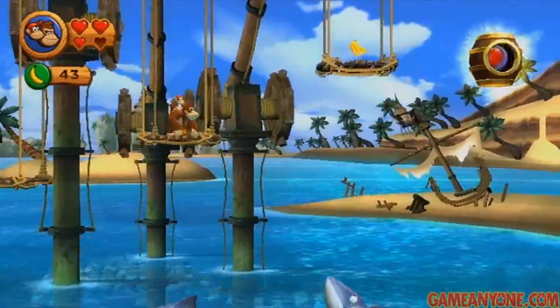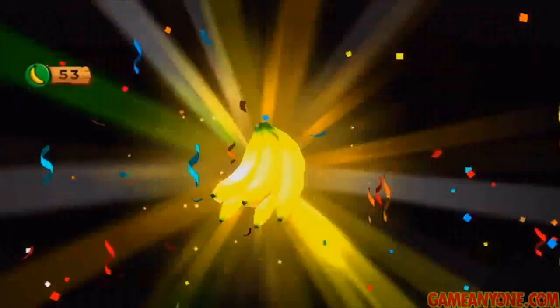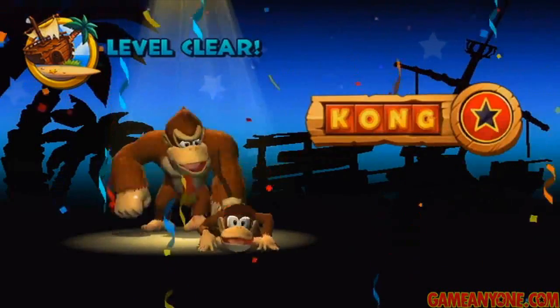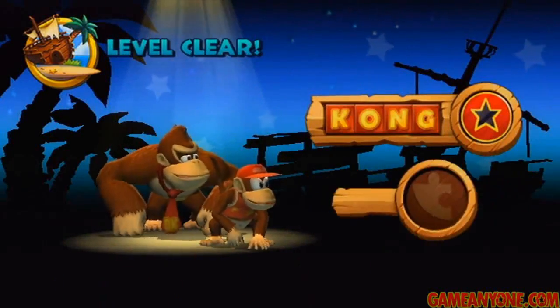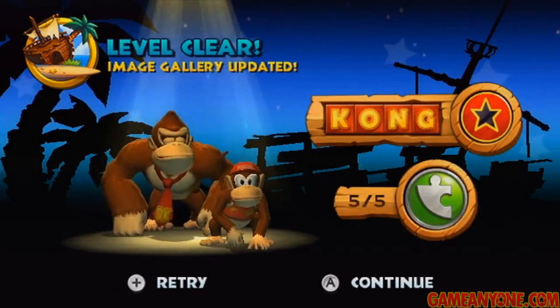Don't really worry about the sharks — just make your way along the platforms and then jump to the exit barrel at the end and you'll be safe. And we've completed 2-1. There are our Kong letters and our puzzle pieces. The image gallery's updated. Let's continue.